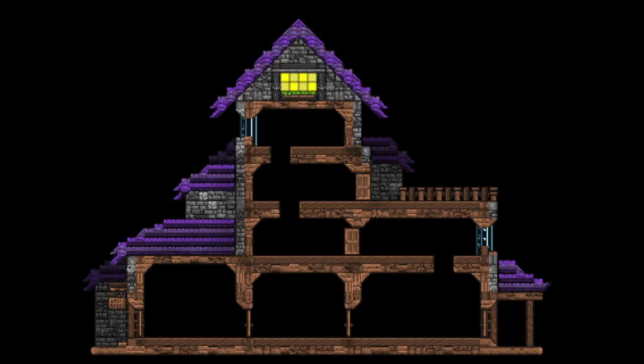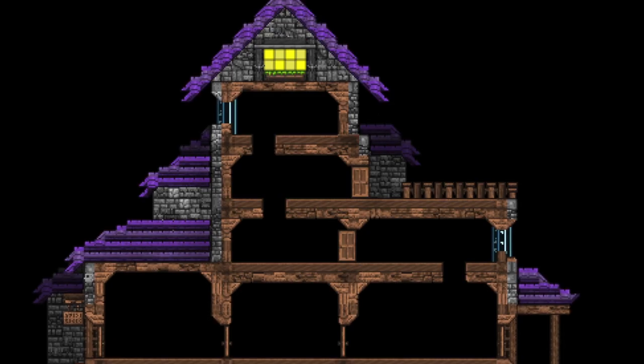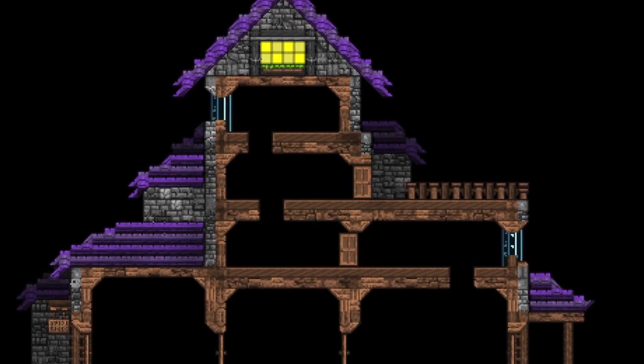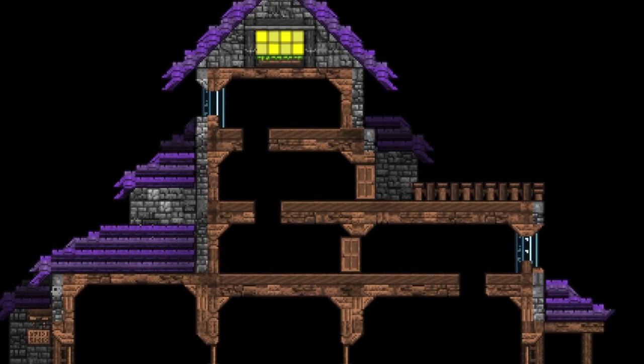Even at this stage in building we can experiment. Making small changes and giving a build a paint job can completely change the look of a build. A building is only ever finished when you say it is finished — you could keep doing more to it, fix things up like the texture and some of the roofs, and make it even more interesting.